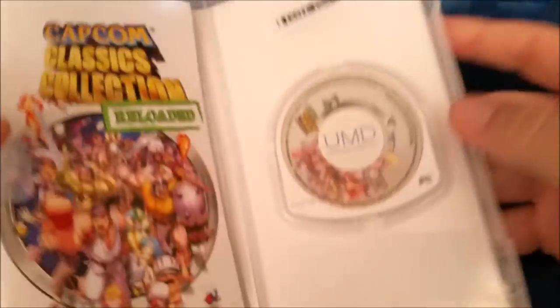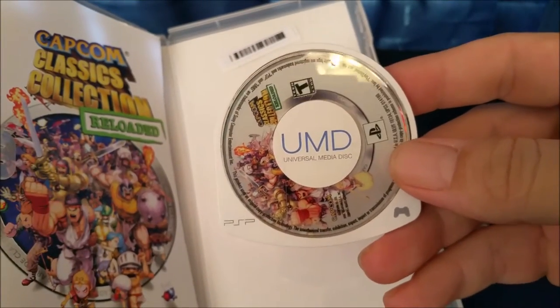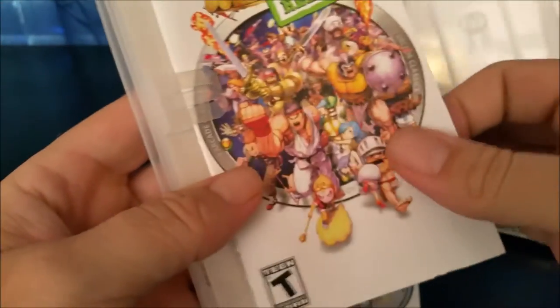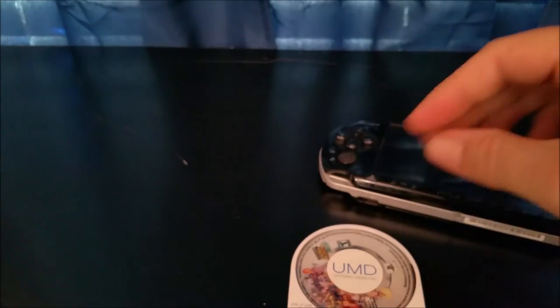Anyways, here's what the game looks like. This is a Sony PSP UMD — Universal Media Disc. And we've got an instruction booklet too. This was released in 2006 but they still put instruction booklets in games back then, so that's cool.